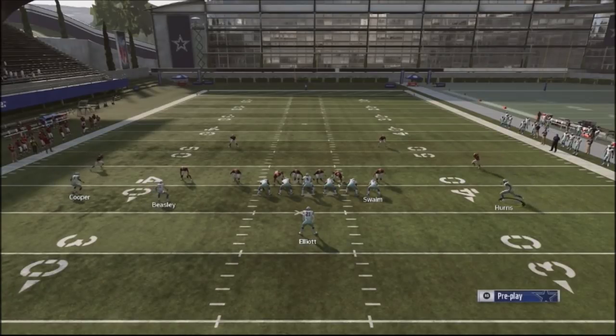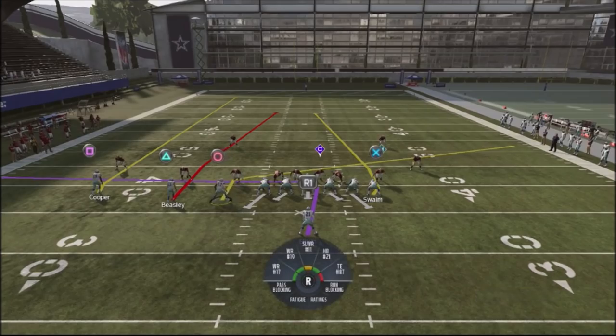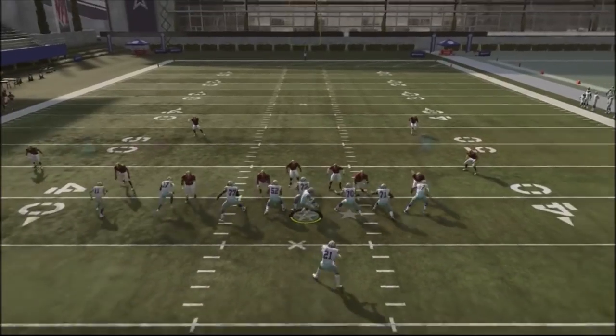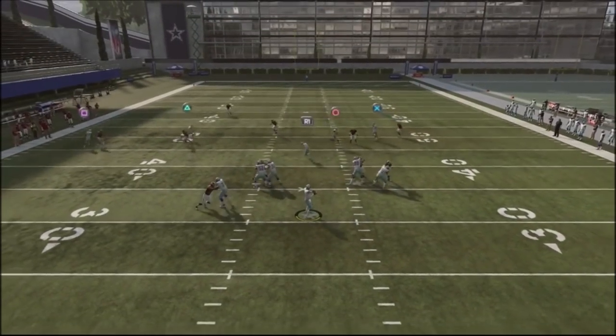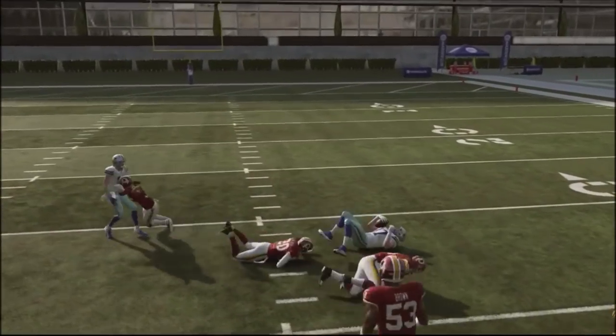The key to it is having the running back route do some type of route, and you want to have a route that complements the backside of that running back route. I'll go ahead and put them on a slant on the backside, and as you can see right here, the tight end does not get covered at all with the base coverage.